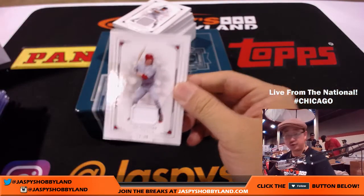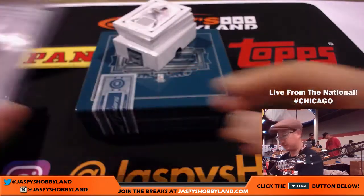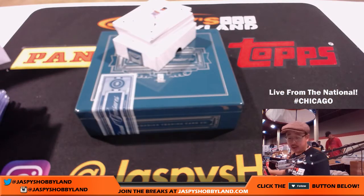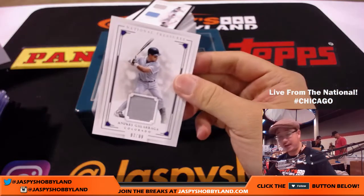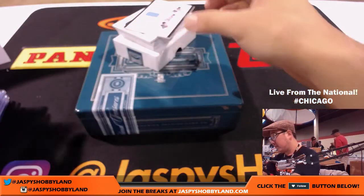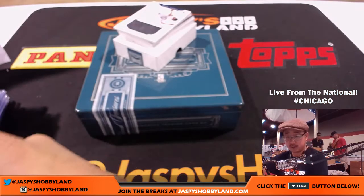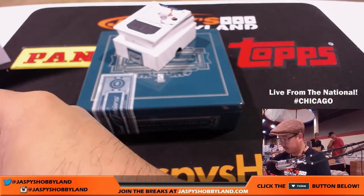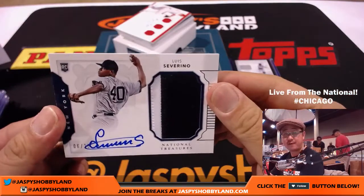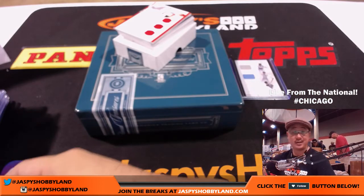Mark McGuire, 72 out of 99 — Cardinals edition going to Sherry. Next up is Andres Galarraga, the big cat, 97 out of 99, Colorado Rockies — that goes to Shane. We've got a triple relic: Wade Boggs, George Brett, Ricky Henderson — League's Best, 19 out of 49 — that'll be a randomizer, Cardinals edition. The Yankees having a nice break — Luis Severino, 6 out of 25, two-color patch and autograph for the Bronx hurler, goes to Anthony T and the Yankees.